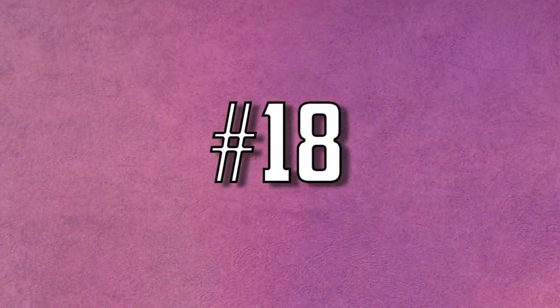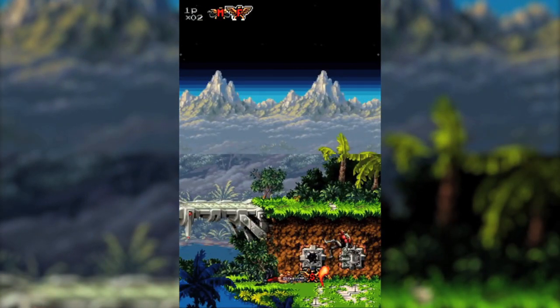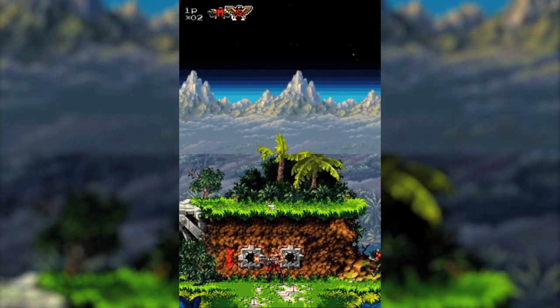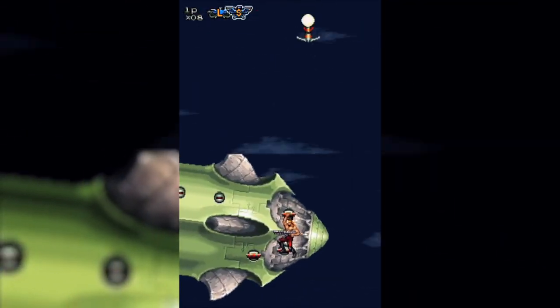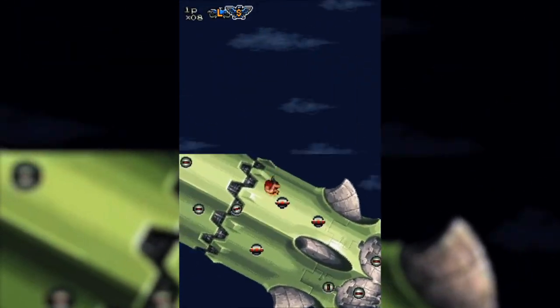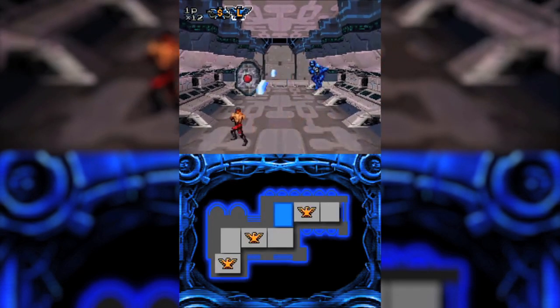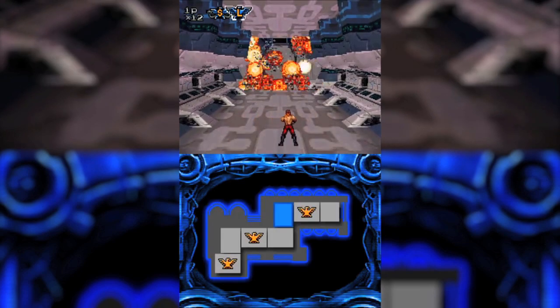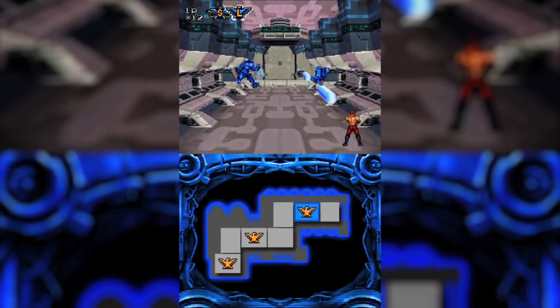Number eighteen: Contra 4. Of all the forgotten games on the Nintendo DS, Contra 4 surprises me the most since it's a full-fledged numbered entry to the series, and despite the fact that most other Contra games made during the same time period sucked, this one is badass as all hell and it certainly earned its number. If you liked the first three Contra games, you're going to love Contra 4 — it's hard as hell, the game won't even let you play the last two levels on easy mode, and it's not unnecessarily long, which makes completing it in one sitting actually feasible — perfect for a handheld.